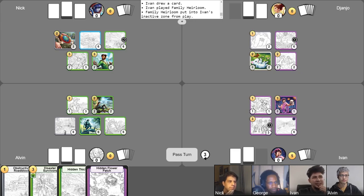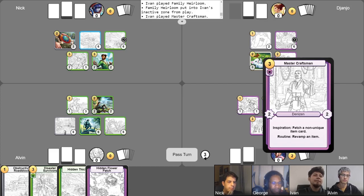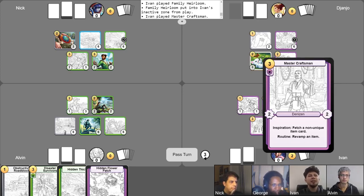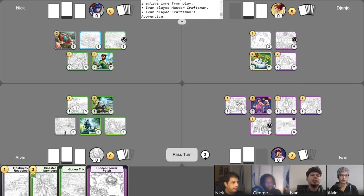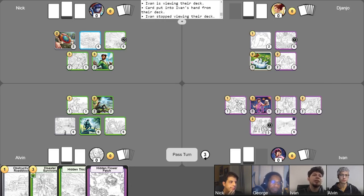I'll play my Master of Craftsmen for three. Inspiration isn't unlocked yet — you need to play one more card. Right, you're right. And from there, I think I'll play my Crafter Brassman Apprentice. With my Inspiration unlocked from my Master Craftsman, I'll be fetching an item — I'll get a Family Heirloom. Another one! Nobody expects it the second time.